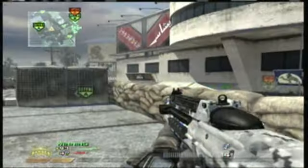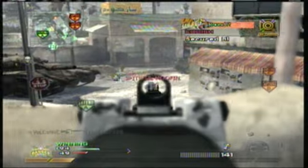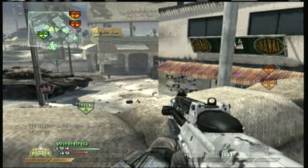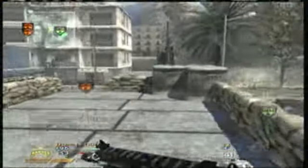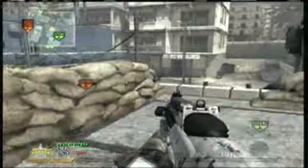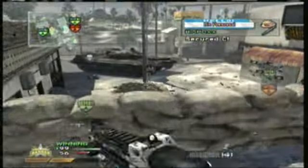I'm using the F2000. I just unlocked it a few games before, I've been getting used to it, and it has a ridiculous kick. You'll see throughout this game that I'll aim down the sights and shoot and the gun will bounce up like crazy. But the F2000 is a good gun. I think I'm running with Sleight of Hand, Hardline Pro, and Commando Pro. That's my usual setup.